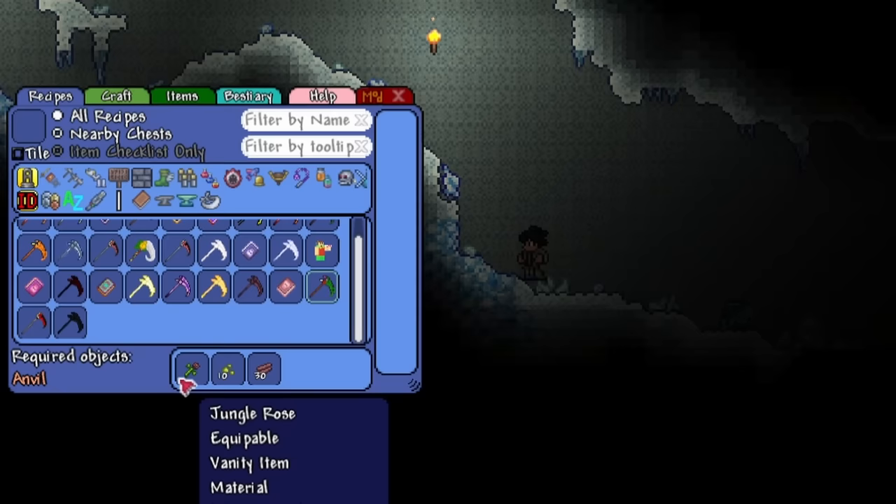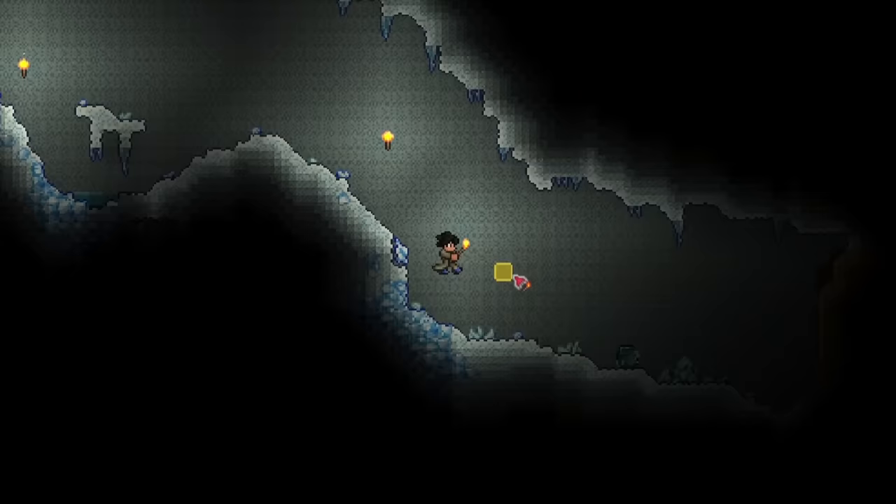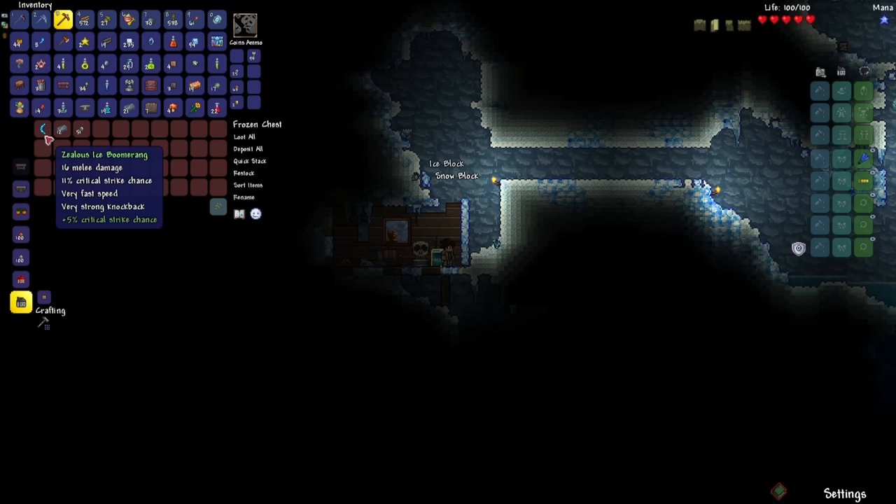It is nighttime now, so I'm going to have to wait until daytime because it's just way too dangerous to be out at night. I'm going to be exploring the ice biome to see what I can find. We found an ice chest, but unfortunately we got the ice boomerang, which we don't need. I was hoping for the flurry boots or the blizzard in a bottle. There's another ice chest down there.